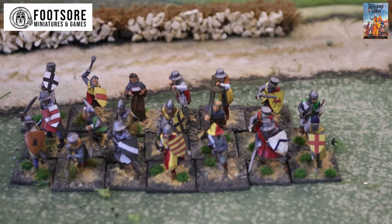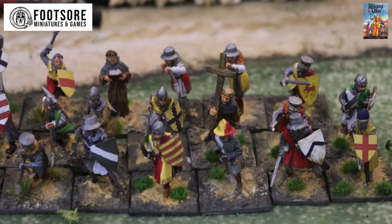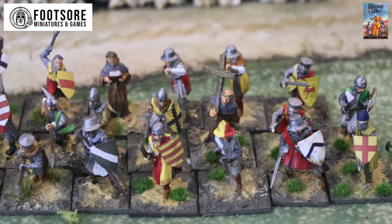Look how nice they look with the colors of the sergeants and the foot knights. Here you have the monk with a cross and with the Bible — how realistic the unit looks! The monks were there to raise the morale of the troops, to check the wounded; they were in the thick of it, especially the lower-ranking monks, and some of them could obviously fight. They break the color a bit with their brown or gray robes, and Christianity and religion was a big part of the morale and of the battles in those days, especially in the Middle Ages.